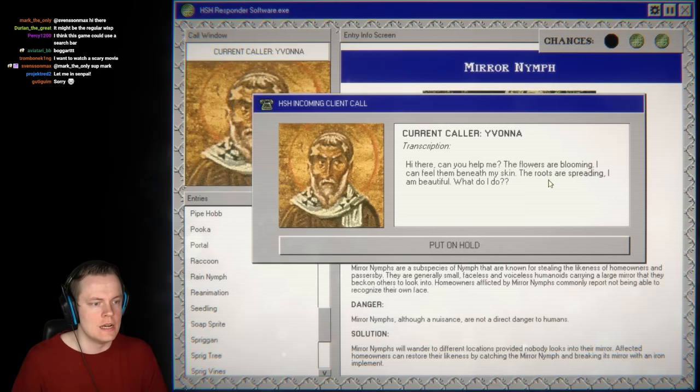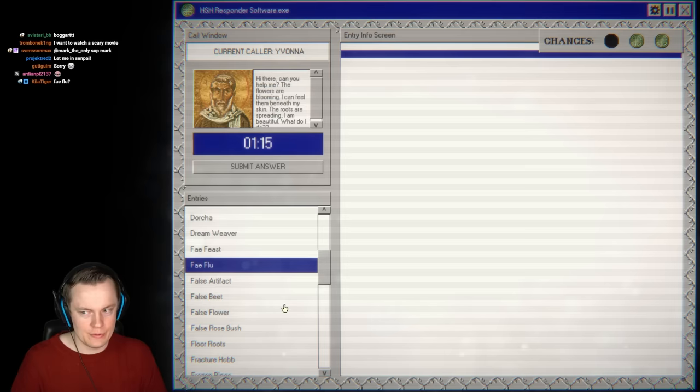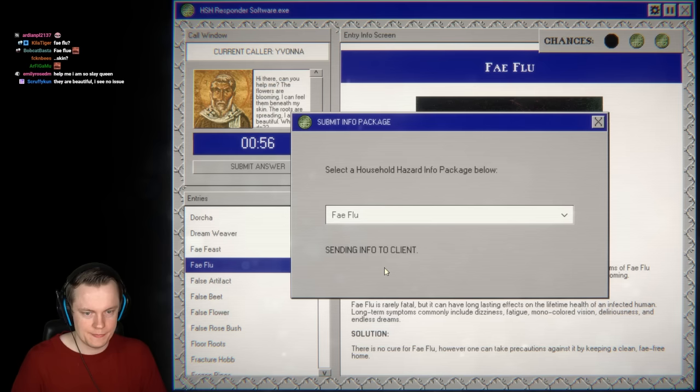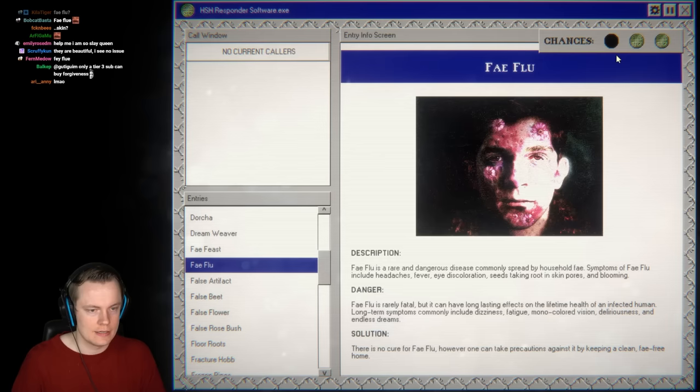Next call: flowers are blooming, the caller can feel them beneath their skin, roots spreading. Fey flu! Fae flu is a rare and dangerous disease spread by household fae — symptoms include headaches, fever, eye dislocation, and seeds taking root in skin pores and blooming. That's fey flu for sure. That was our first mistake in the mirror nymph call, but this one we got right.